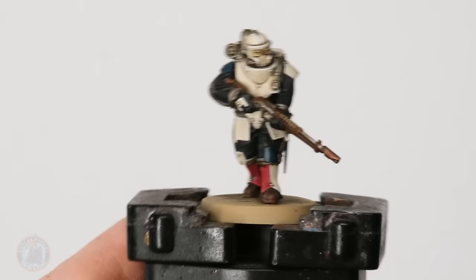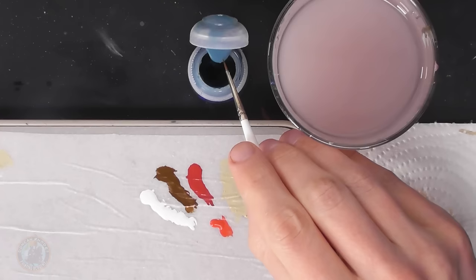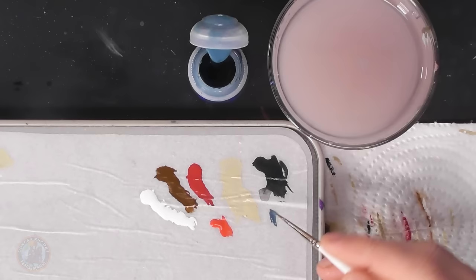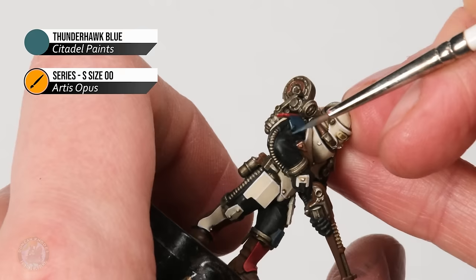With the bone white armour highlighted, we can move on to highlighting the other colours, starting with the red. It's just a matter of applying a bright red in the same method — using Demon Red applied again with the size 00 brush, making sure it's nice and smooth but not too thin, under control as we apply it. Looking for all the red details, edge highlighting in the same way as the bone, using the side of the brush where possible just to skim along those edges. After the red highlight is applied and looking good on the shoulders and insides of the legs, we move on to the blue armour using Thunderhawk Blue.